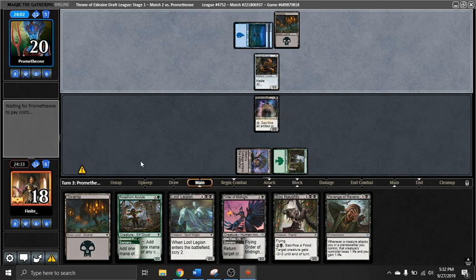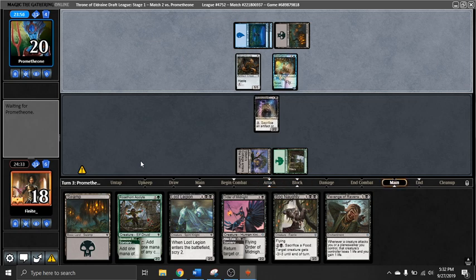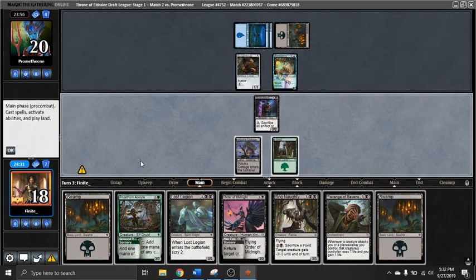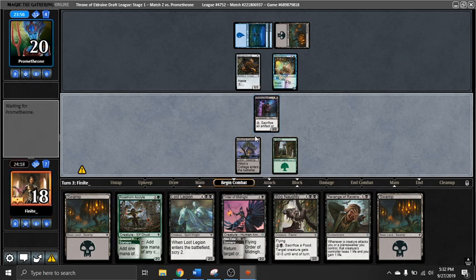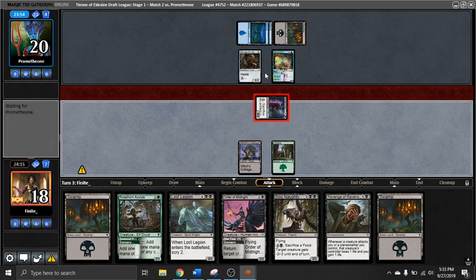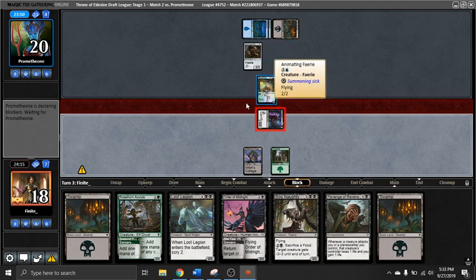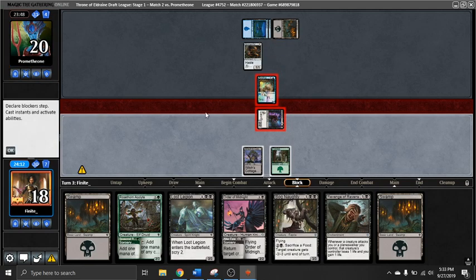That card is pretty bad by the way — three mana, two-two flyer. I think what I'm gonna do here is just play the Rosethorn Acolyte, and then next turn I have Bog Naughty available. I could also think about ramping into a Revenge of Ravens, but regardless I do have an attack here with my guy, so I'll go ahead and take it.